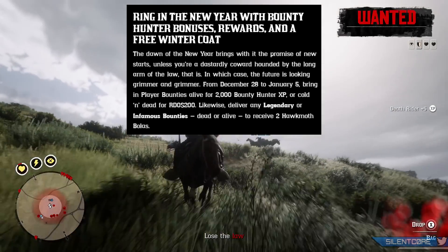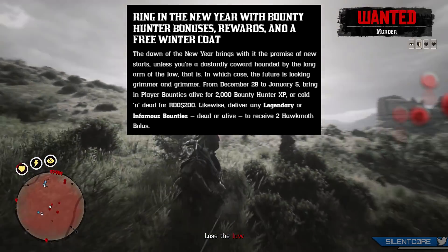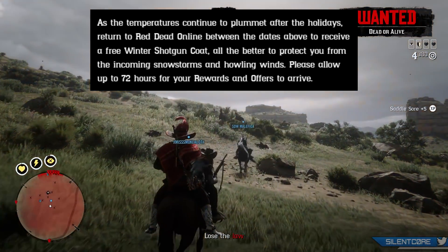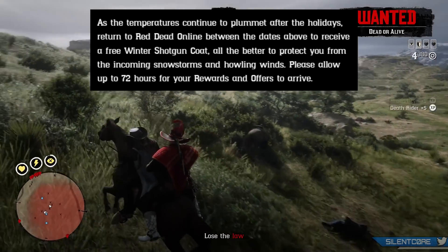If you deliver any legendary or infamous bounty you'll also receive 2 Hawk Moth Bolas. Rockstar is also giving out a free Winter Shotgun Coat to anybody that logs in between December 28th and January 5th — so basically over the New Year period to get that reward.